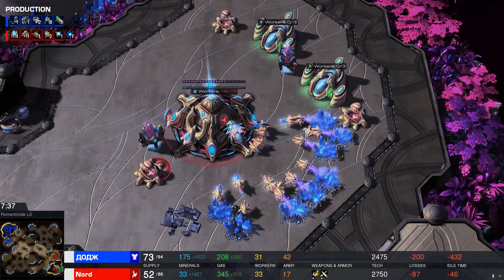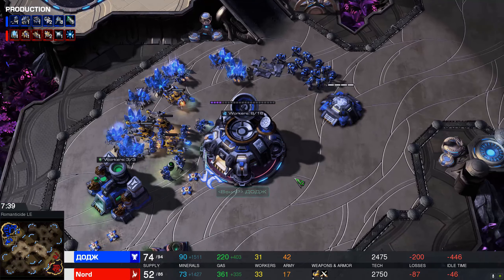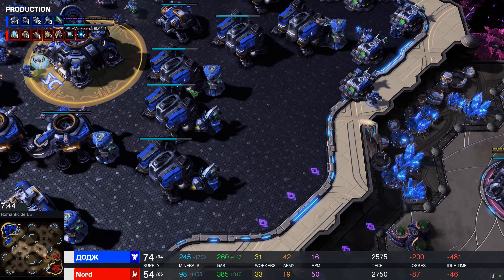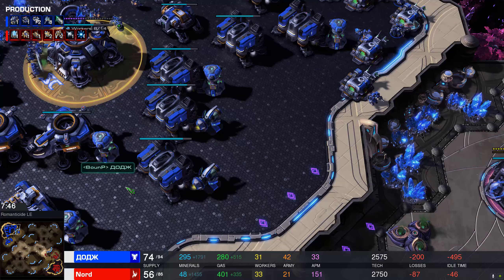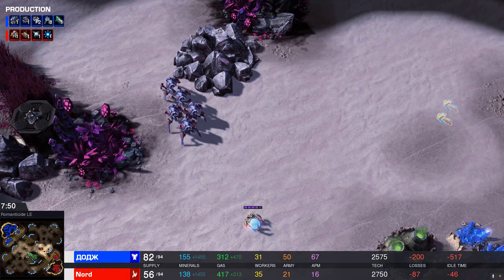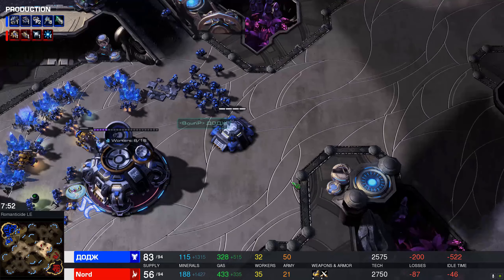Just building on location, of course. Usually pros will build it here and then lift it and land it down there — it's safer to build that way. But Sam's not worried about a Protoss attack at all. He's just building on site and everything is cool. The Protoss is not really interested in moving out either.